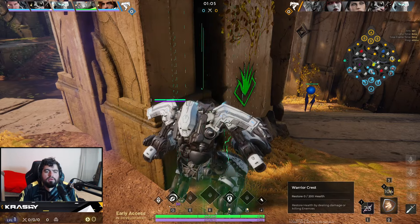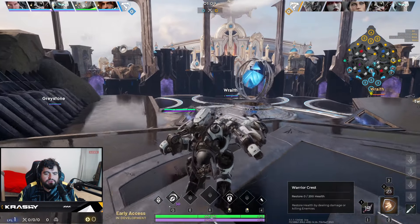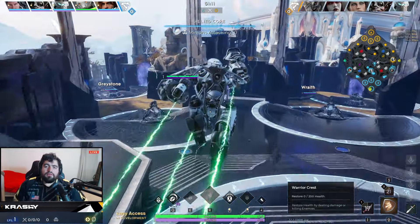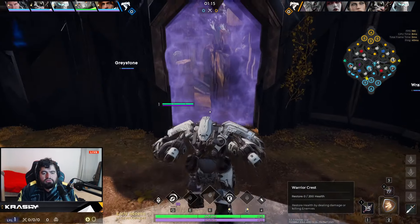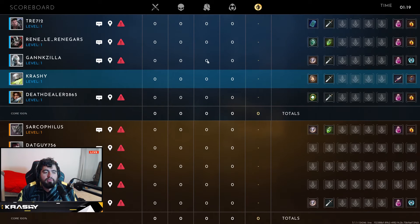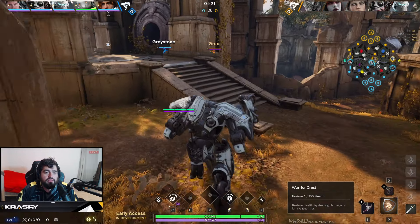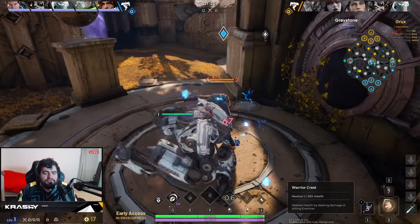We're going to place our ward, go back to base — this is to watch for a red invade from Countess. Welcome back to the channel, I'm Scratchy and today we're going to be doing a jungle Crunch video where I talk about all of my decisions. Right now I'm going up against the jungle Countess, who has definitely one of the most annoying level one invades in the game.